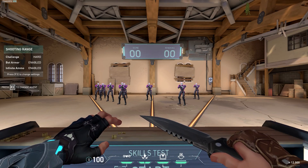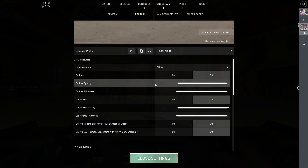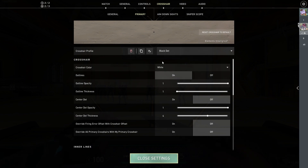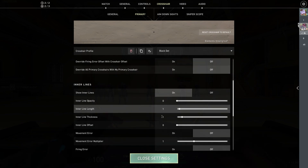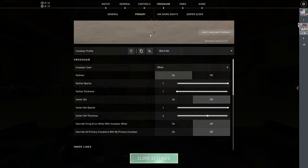Hey guys, in this video I'm gonna show you different types of Valorant pro crosshairs. For the first one — the black dot — all you need to do is simply turn on outline 1 1, and inner lines 0 1 1 0, so you will have a perfect black dot crosshair.